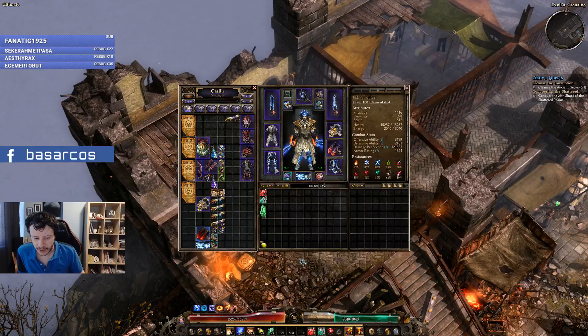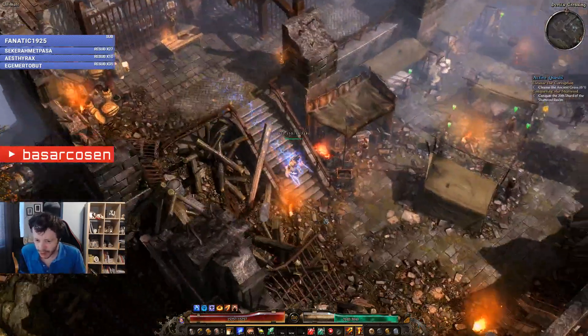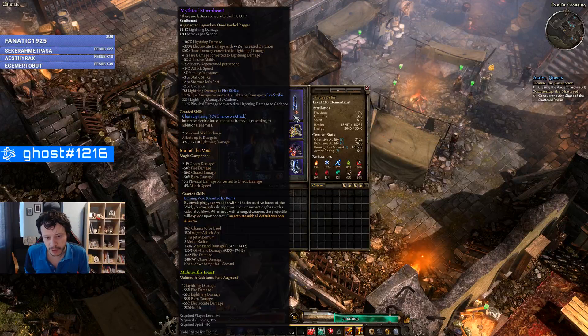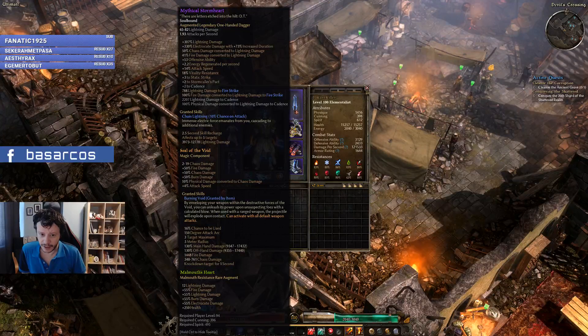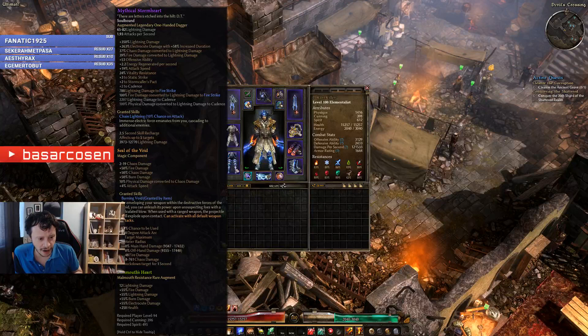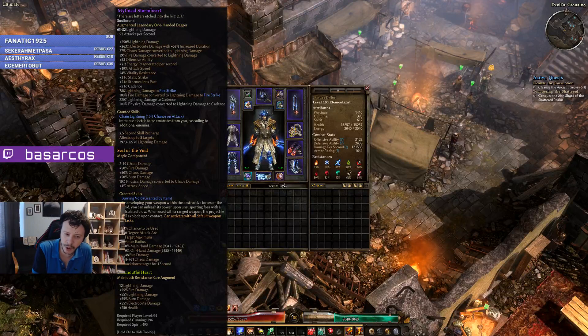I wanted a build where the weapons should be within my reach, because with the first build I only had a weaker version of the weapon and the build couldn't climb anymore. With this build we are using double Storm Hearts, and Storm Heart is granted by a quest so every single person has access to these. You need two characters, but it's not very hard to do — you have to survive in Steps of Torment a bit, but it's before the end boss.